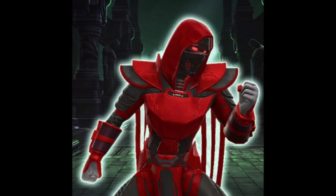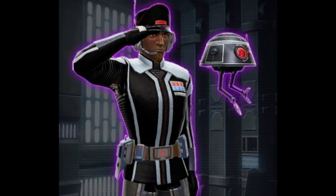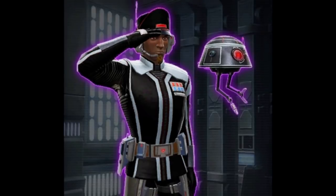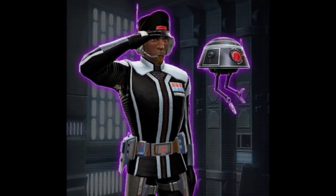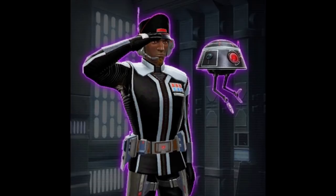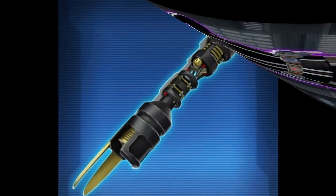The next one looks like an Imperial Agent themed armor set. It seems like it's going to have some sort of mini droid or pet droid associated with it — usually that means when you unsheathe your weapon, the droid will appear as you fight. Overall, it's an okay looking set. I think the helmet is pretty ugly, but the upper body armor has a really good traditional imperial look to it that a lot of people will like.